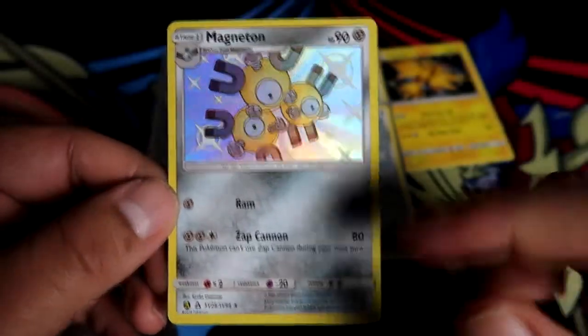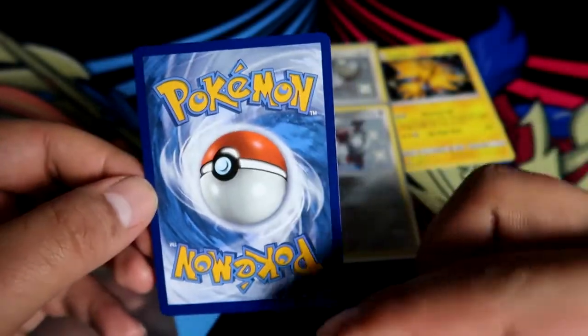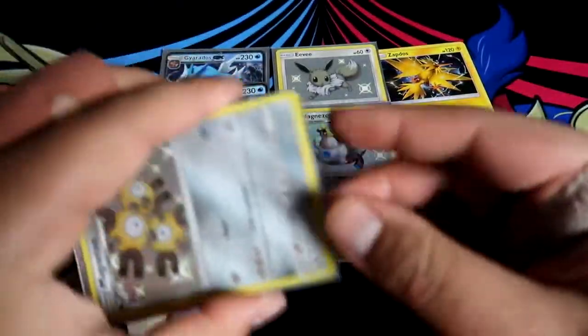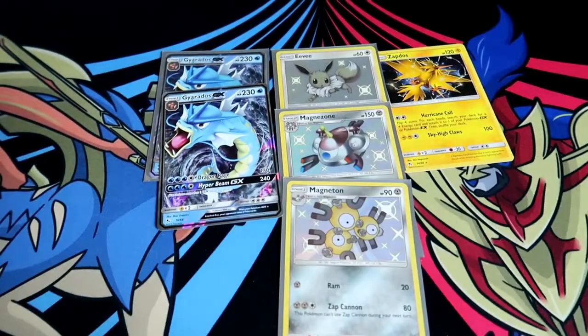Shiny Magneton - wow, look at that artwork and the gloss! That's such a gorgeous looking card. Centering on the front is okay but the bottom border is bigger than the top, same on the back - but this is a binder card for sure. Let's go!